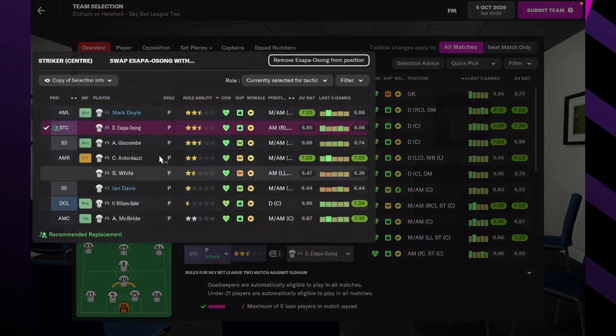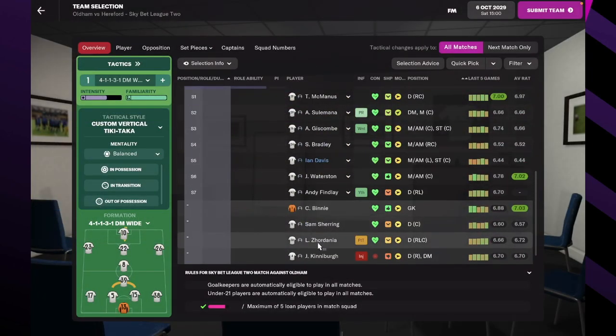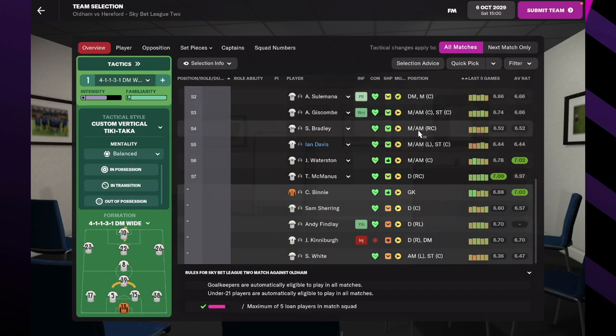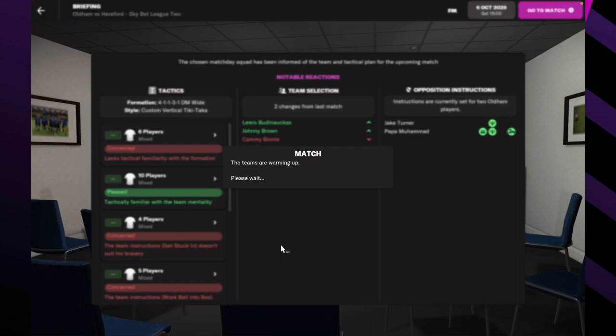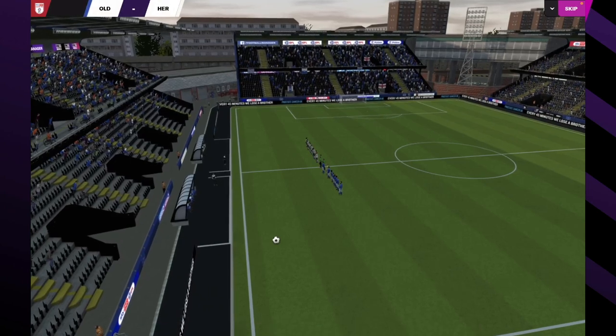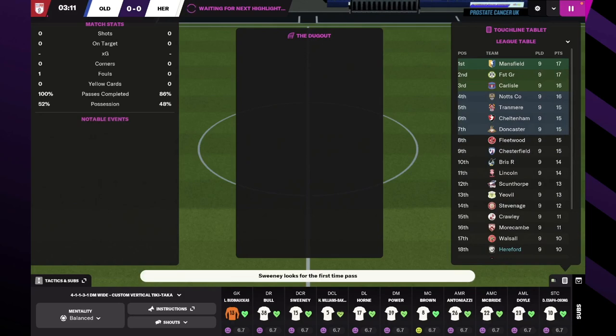I think this team is okay - I've made a couple of changes. Let me just check the bench - I can put certain players on. We've got defense, midfield, left covered. I'm going to put this guy in instead. I'm happy with that, so let's go to the match. Some players are unhappy with the way we're playing - I don't know if that's a recent thing. Let's look at the table.